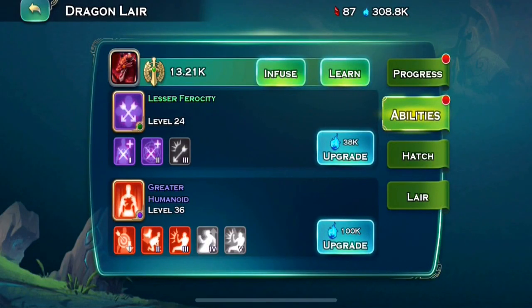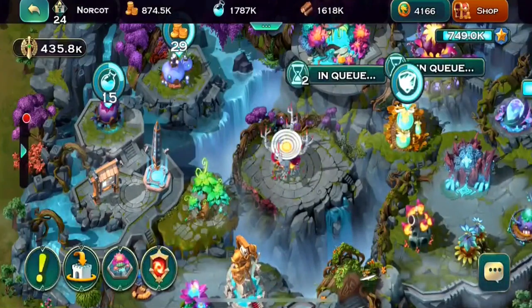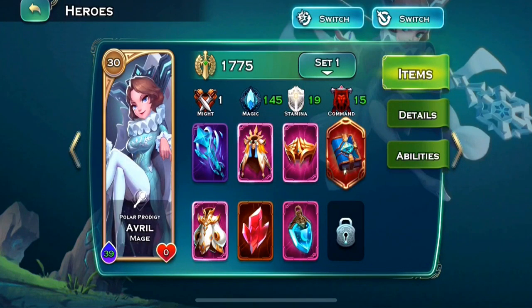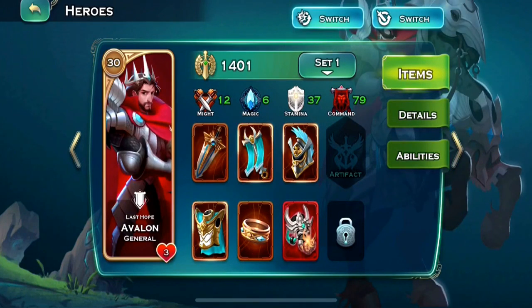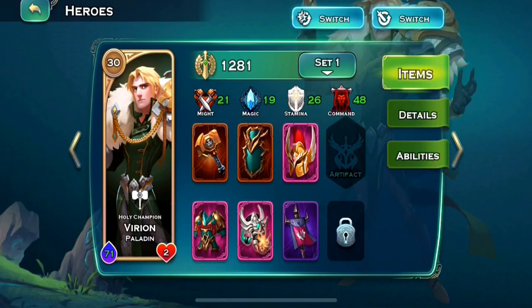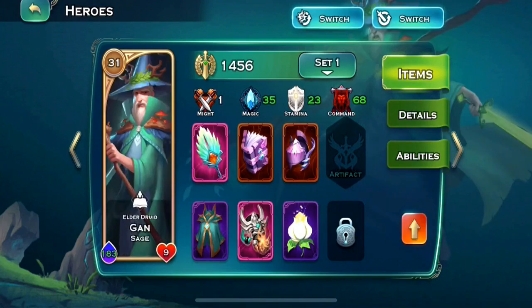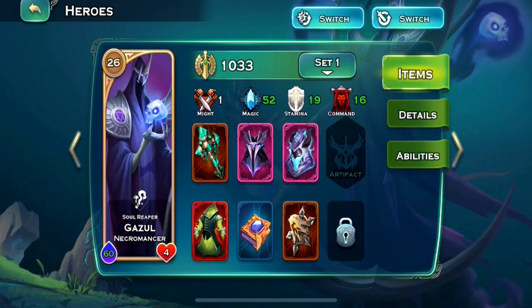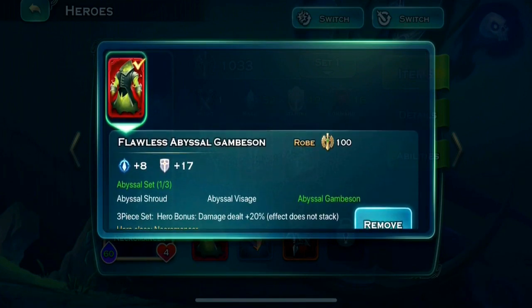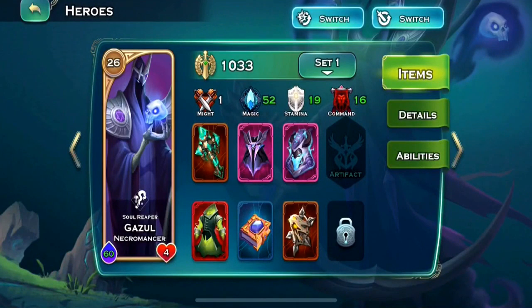Next up we've got to have our gear. You want to have the stat bonuses and I am up to date as much as I can be. I have not had too many of the recipe drops from stage 60 to 70. This was a nice piece — got this right before we started. I wish I would have crafted that live, oh well. And this is one of the set items.